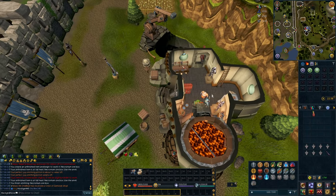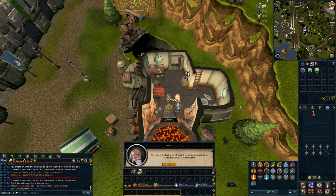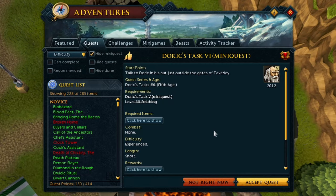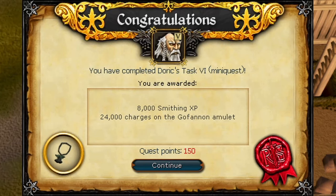At 70 smithing, I was able to continue Doric's tasks, but it turns out I had other ones that I forgot to do. I didn't realize that, so we're going to go do those. They're simple enough — you just make some weapons and then you bring them to a guy.